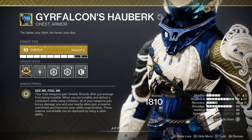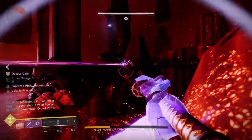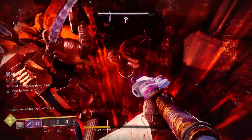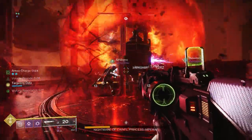We haven't even talked about the exotic yet. Gyrfalcon's Hauberk is an absolutely top-tier choice for this build, because every time you come out of invisibility you get volatile rounds on your void weapons for extra damage - it works perfectly with Stylish Executioner. Also, the reason I run a glaive in Master Kaitle is for blocking damage - look at that, it's really handy.